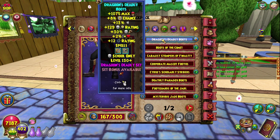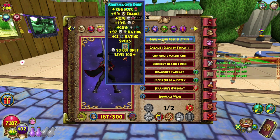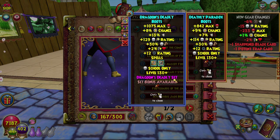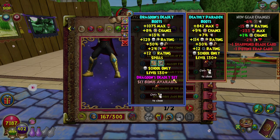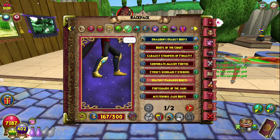My boots are the Dragoon Boots which I have only just recently crafted — there's a video on my channel doing that — and these boots are absolutely massive for me. They give me so much more health, which is great because with using level 100 gear I'm lacking a lot of health. Originally I was using the Paradox Boots, and it's just such an upgrade. We do lose 1% power pip chance but it doesn't really matter at this stage.